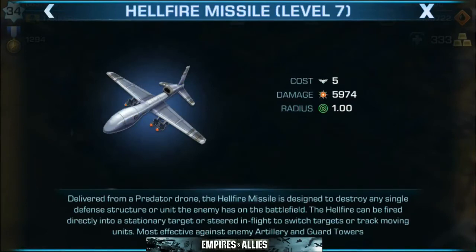Next we'll take a look at the Hellfire Missile — this one's a really fun one. The Hellfire Missile is delivered from a Predator drone and is designed to destroy any single defense structure or unit the enemy has on the battlefield. The Hellfire can be fired directly onto a stationary target and steered in flight to switch targets or track moving units. Most effective against artillery and guard towers. When taking a look at a base with strong defense all around, this is what you're going to use to break a hole in the defense — take out that guard tower or artillery unit that is destroying your troops. One big blast of damage usually helps.